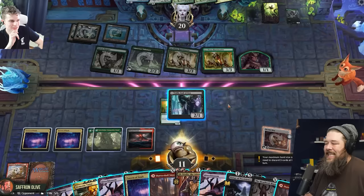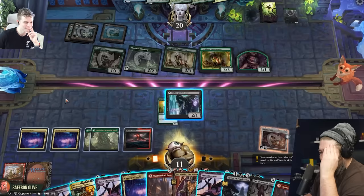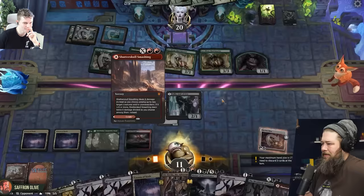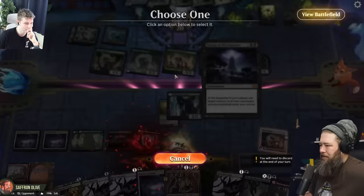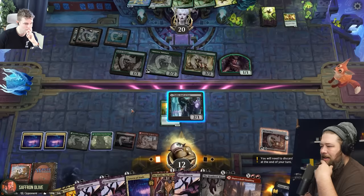My hand is full of busted cards, but most of them are not super castable at the moment. How do we not die this turn? Shatterskull Smashing as a land — untapped. Cast a Virtue of Persistence on one of the two Huntmasters. We lose a life, but gain back a couple. I guess we just have to pass, because all of our mana is kind of colorless.